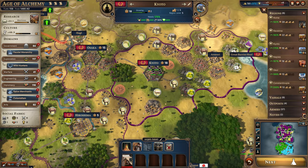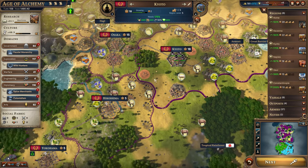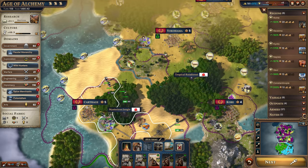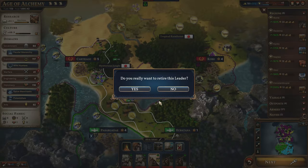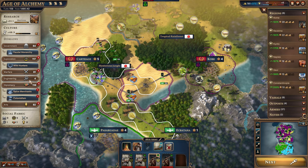We're sending heroes out to sea to do some fighting. Kyoto, once they finish construction — it'll be 71 gold to rush — we'll make sure to get a town guard. There's another army down here with a fully leveled hero. Let's retire this hero, get the army experience, and use that to level up this unit. It costs 84, so we're not quite there yet.